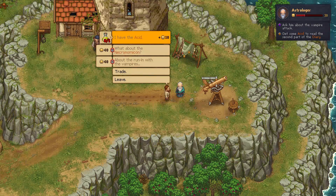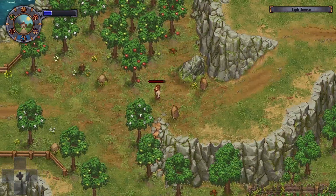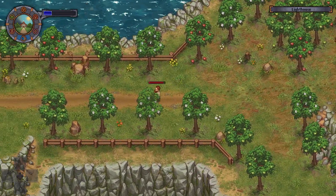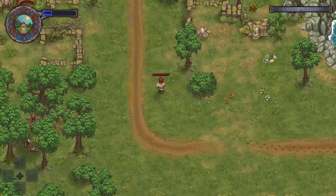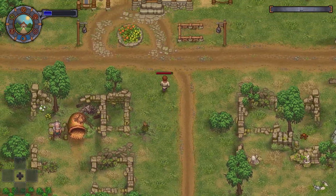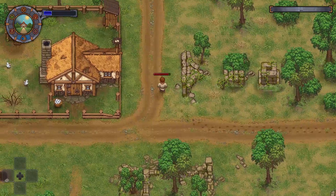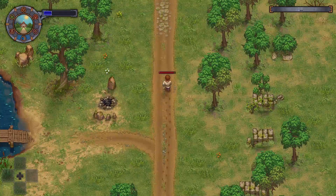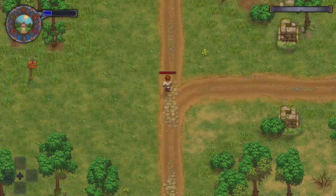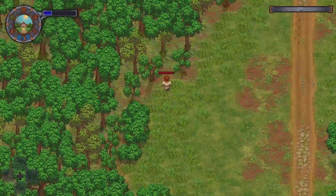Okay, so I can't get the Necronomicon until I get some acid. How do I get acid? I need to figure that out. So that's going to probably be something we do with our alchemy stuff. And I can't get the legionary helmet until we've gotten our relationship with the farmer. And I don't know how to do that at the moment. I do need to visit him, though.